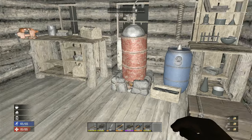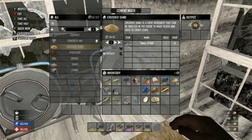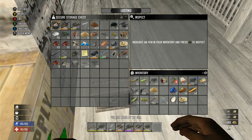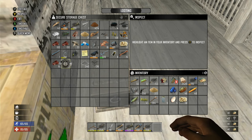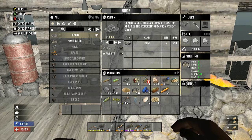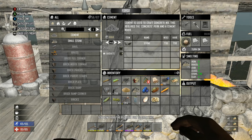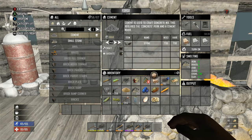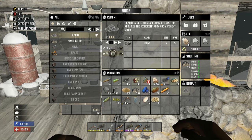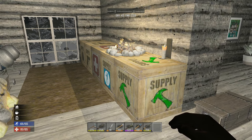Alright guys, that's gonna be it for today's episode. I'm just gonna work on getting some more concrete mix crafted. We have a little bit there, some crushed sand, some stone, and I already grabbed all the cement. We need to craft some more - we need some more wood in here. I have so much wood - let's craft out some more cement. Alright, that's what we'll work on tonight. I'll catch you guys in the next episode. See you guys.